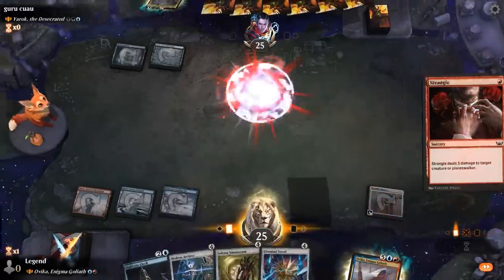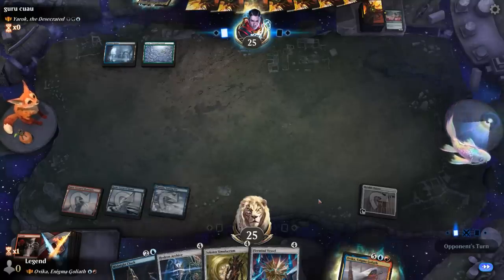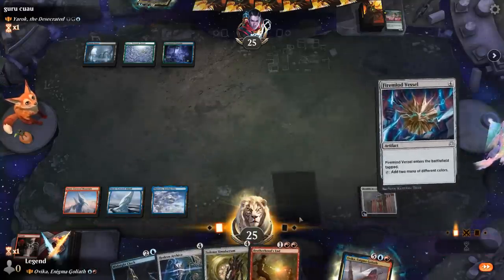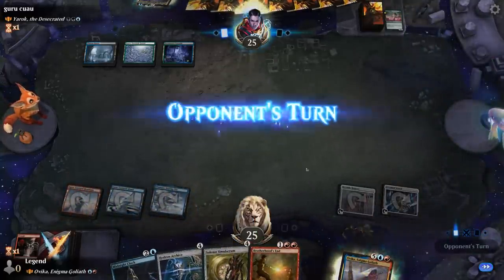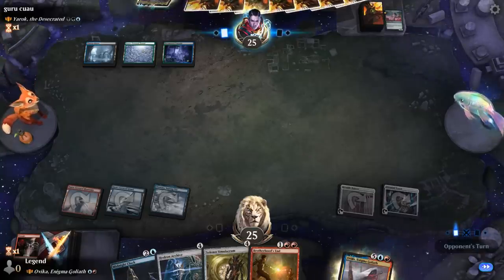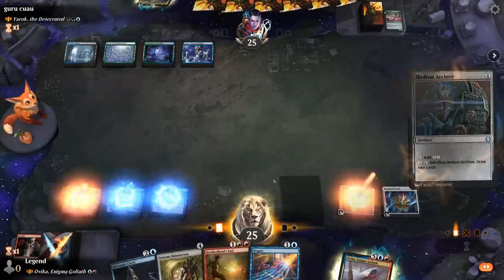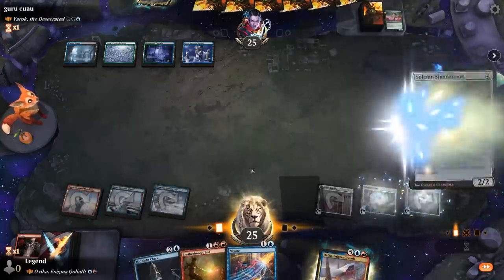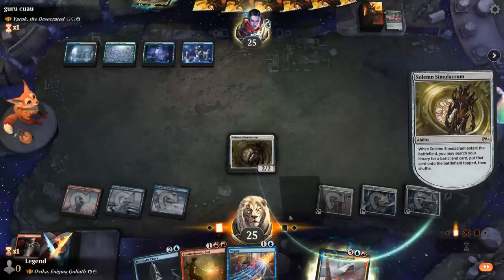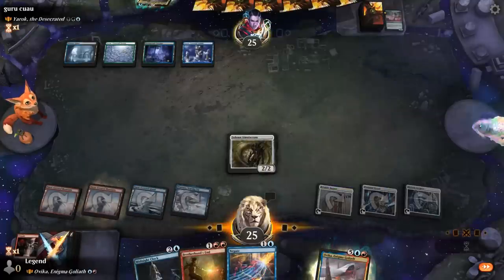Vessel makes more sense since it enters tapped, unless we pick up something I can cast right away with Archive. I prefer ramping for 2 as opposed to ramping for 1 with Solemn. If we get to untap we'll have 6 mana at the very least. With the land I could already cast Ovika — Negate's not bad either. Let's start with Archive and then I could still play Solemn afterwards. We keep Midnight Clock, which actually makes Goblins with Ovika. So we're off to an excellent start.